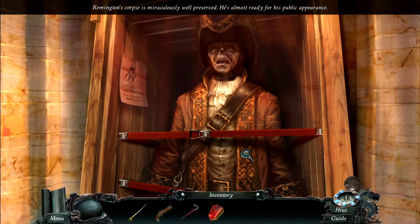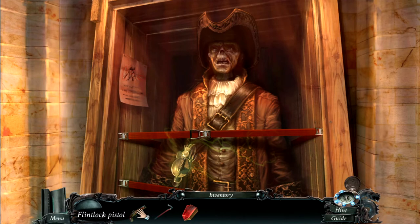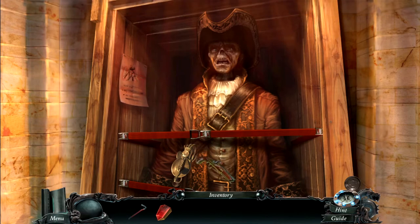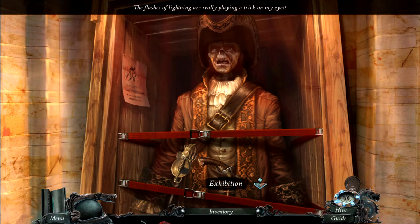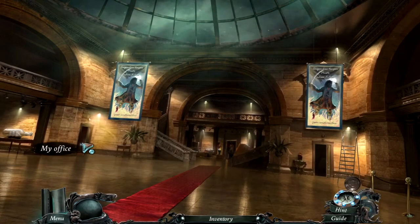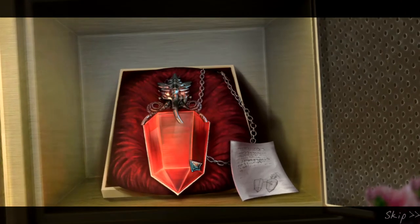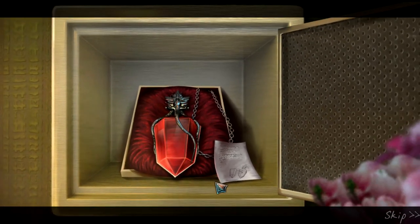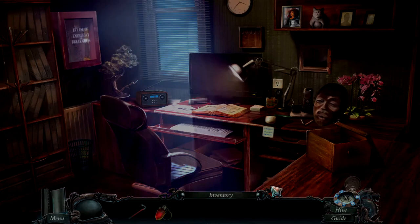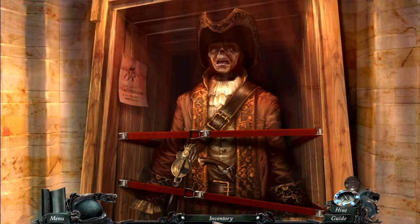Remington's corpse is miraculously well preserved — he's almost ready for his public appearance. Why would we do this? This is asking for trouble. The flashes of lightning are really playing tricks on my eyes. You know what — let's fix that necklace and bring him back to life. The jewel casing claimed the gem. I have played too many games and watched too many movies to know that this is stupid.